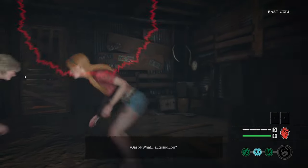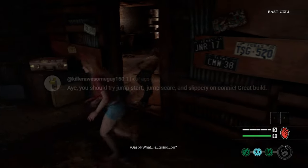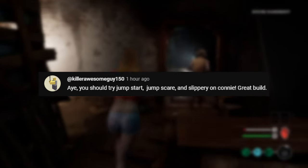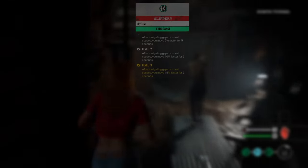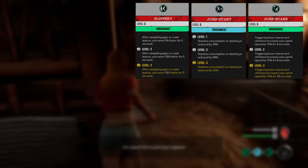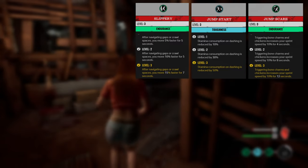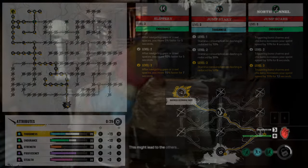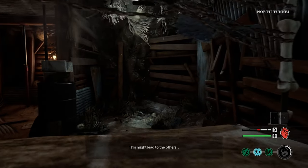But for today, we have a Connie build. It was suggested by KillerAwesomeGuy150, which is a fantastic name by the way. And it is Racecar Connie, so we've got Slippery, Jumpstart, and Jumpscare — just everything that makes us run more and run faster. So it's a very simple build, but it's also a lot of fun, and it's pretty effective too. So let's jump right in and see how we got on.